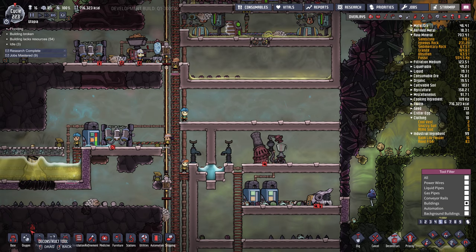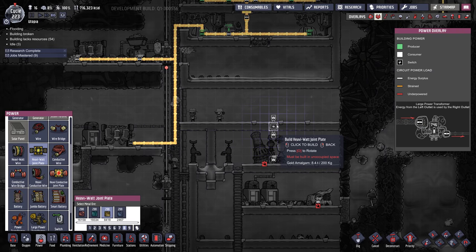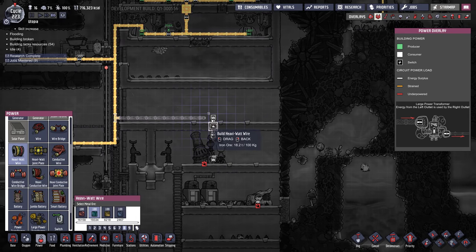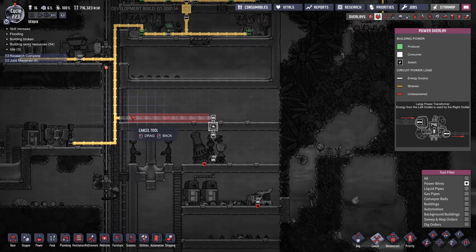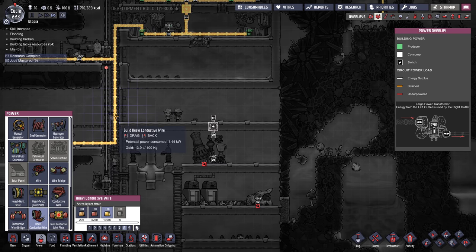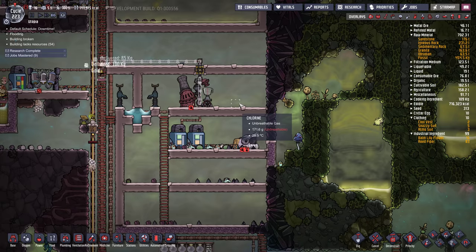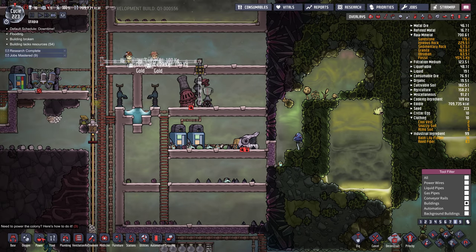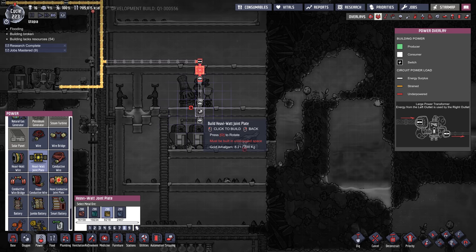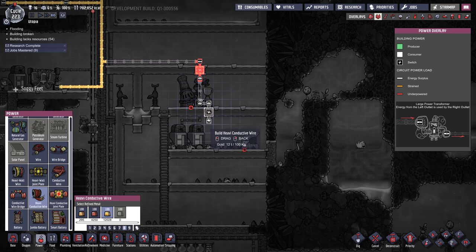So I need a heavy watt joint plate — let's stick that right here. We'll do heavy watt wire to here. I could be using heavy conductive wire. How much gold do we have? 13,000. Let's use that actually — save our regular metal. So heavy conductive wire. You can mix these, it doesn't hurt anything. The decor hits a little bit lower. I need another joint plate. That's going to go there, like that.